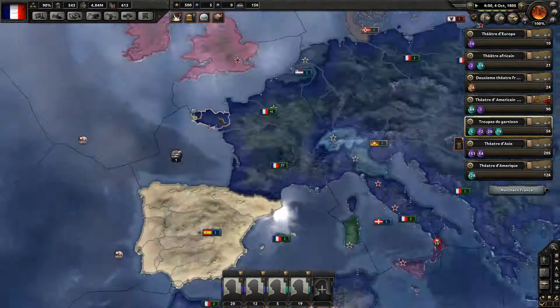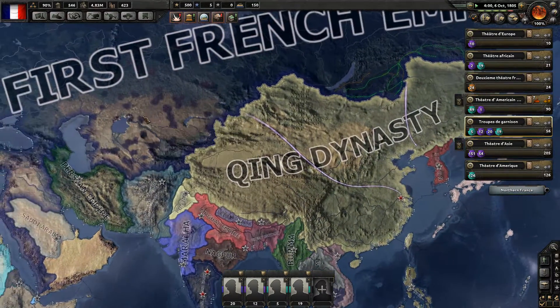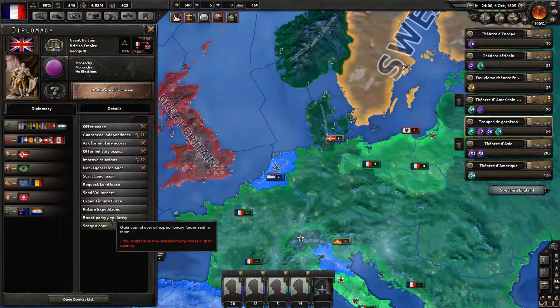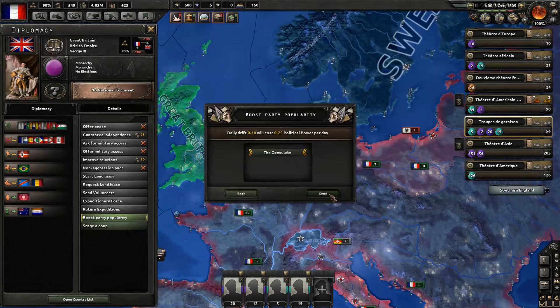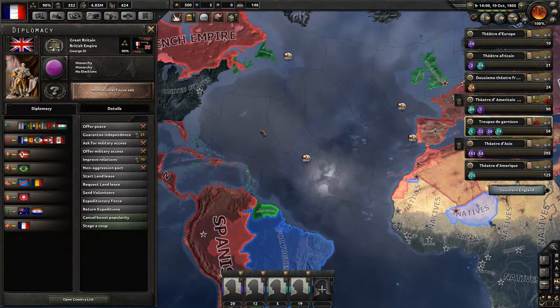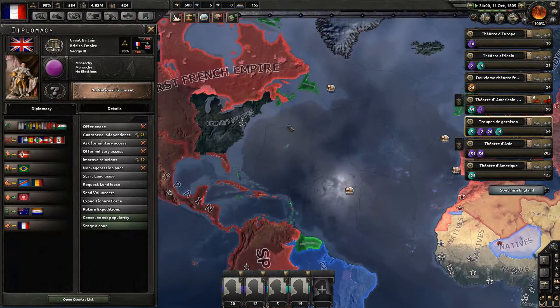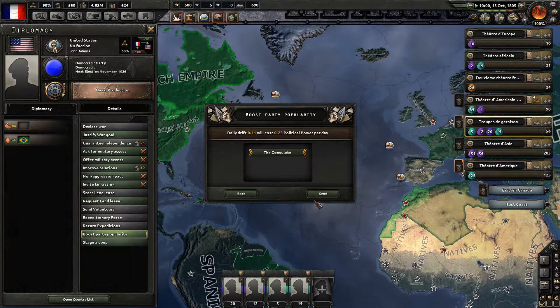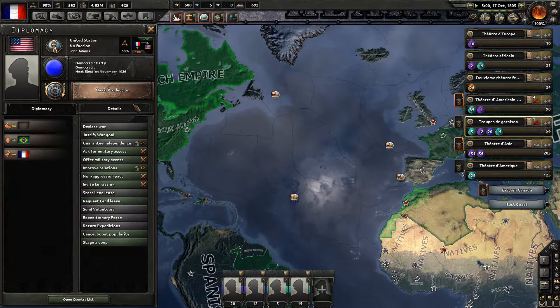Qing dynasty and Great Britain — can we boost the popularity of the consulate in both? Yeah, that would be funny — let's do that. We have too much political power anyways. These are the only two countries we'll have to take out. I want the US too — let's boost the consulate in the US. We can get some puppets like the US.